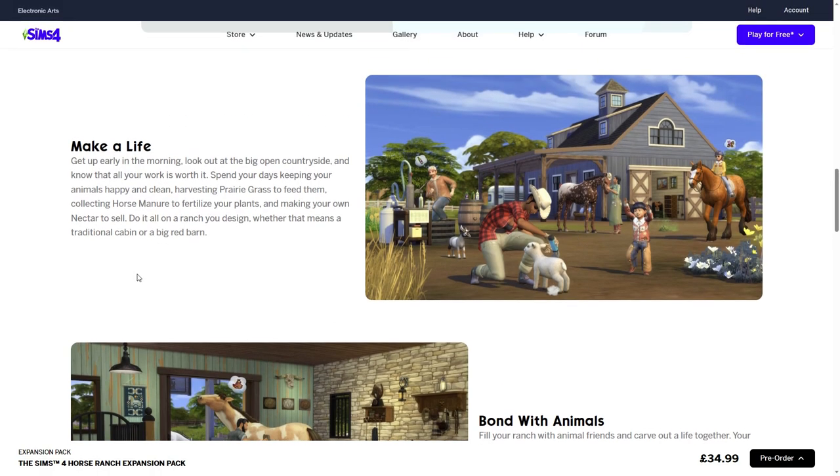Make a life - get up early in the morning and look out at the big open countryside, knowing all your hard work is worth it. Spend your days keeping your animals happy and clean, harvesting prairie grass to feed them, collecting horse manure to fertilize your plants, and making your own nectar to sell. Do it all on a ranch of your design, whether that means a traditional cabin or a big red barn.